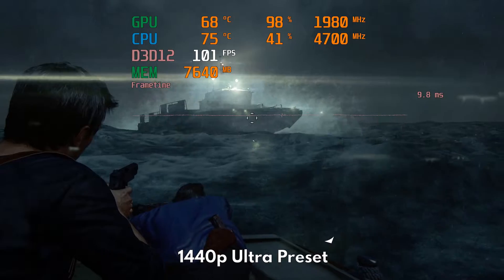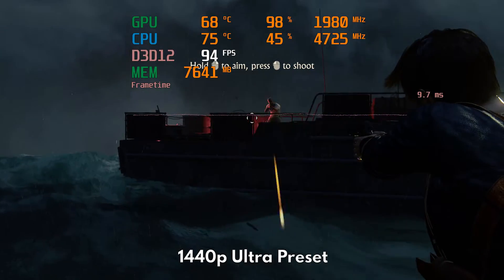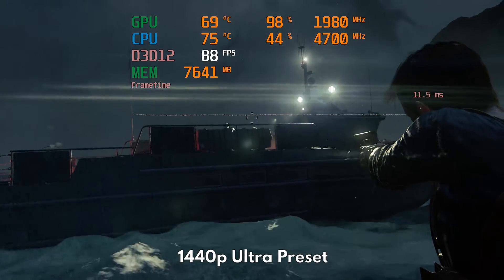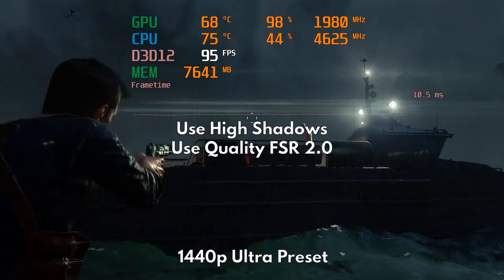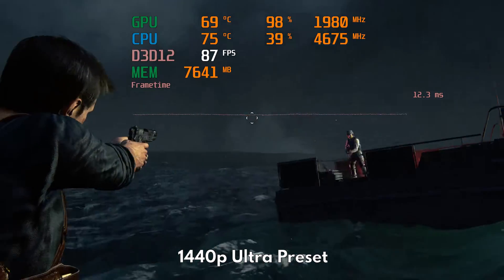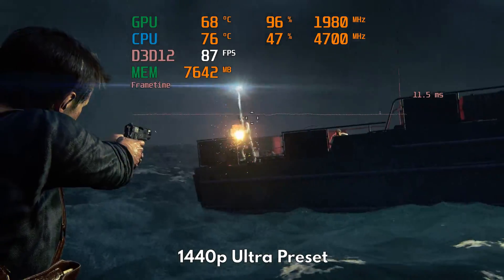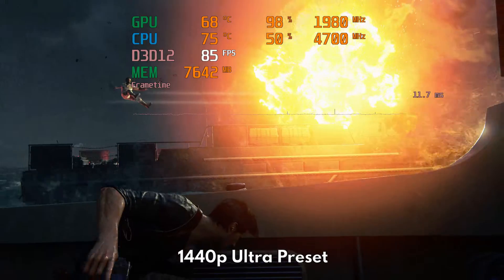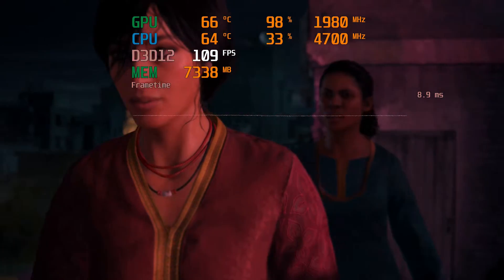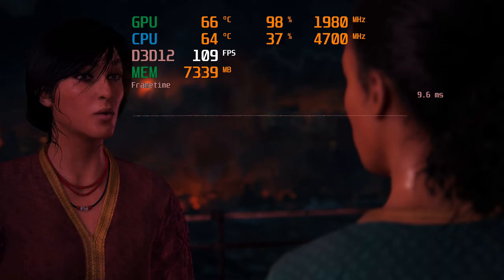So that's it guys. Sorry if this video didn't give you as much optimization information as my previous guides, but I guess that is a good thing. The game is just so well optimized that I won't be using any upscaling method for my own personal playthroughs. If you want more FPS, just drop shadows down to high or use quality FSR. A huge thank you to Iron Galaxy Studios for making a well-optimized port of this game — the PC community badly needs this right now. Feel free to comment your questions below and share your experience with the game as well. Thanks again guys, take care, and bye bye.